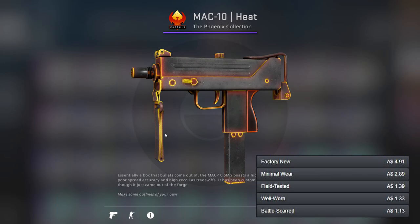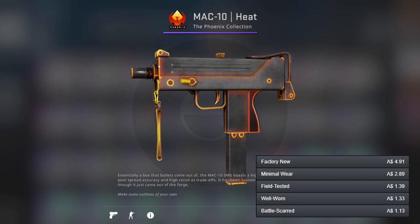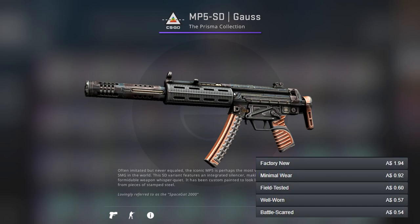For our first SMG, the Mac-10, I've gone for the Heat — it could be argued as yellow but there's definitely orange in there, mainly near the handle area. I just think this is a very nice skin. For the other option I've got the Last Dive, which I highlighted in my green video. The Last Dive is actually cheaper, but I love the Heat that much.